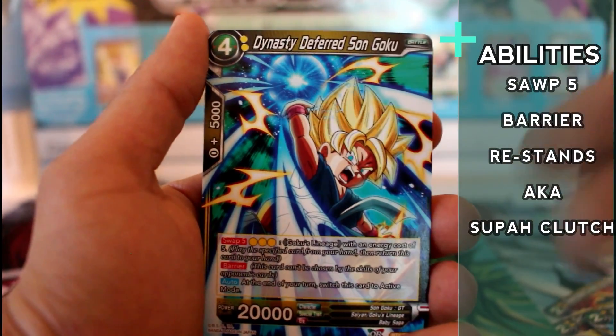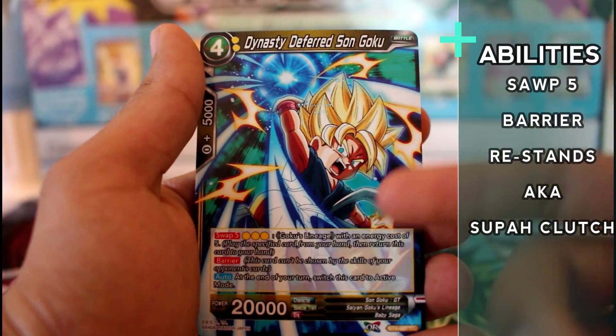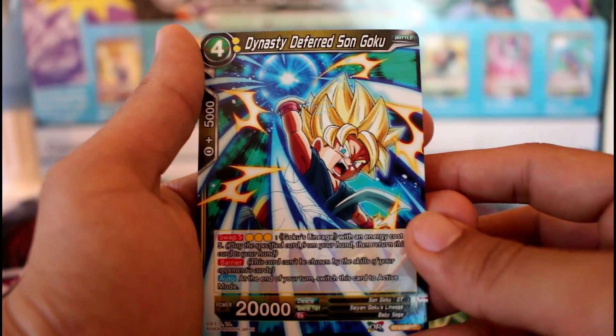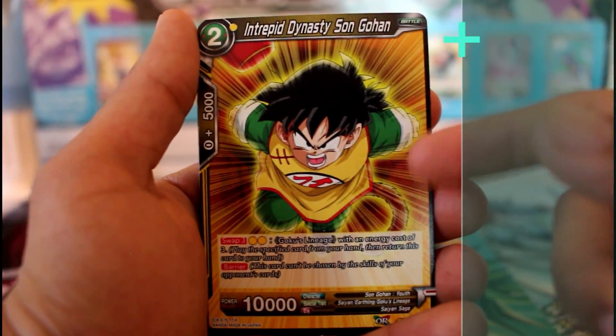This guy's another barrier, so you're guaranteed to swap five next turn. He also goes back to active mode so you can attack for consistent pressure — and since he's barrier, he's not leaving. And then look at this one — this one brings back DBZ memories.